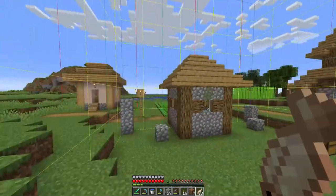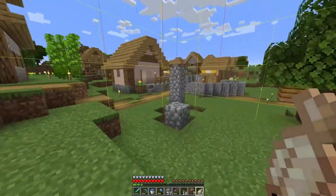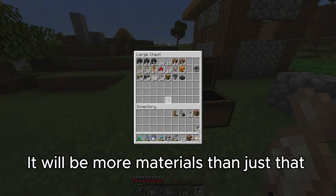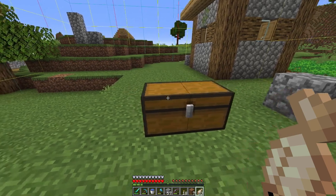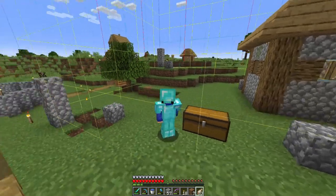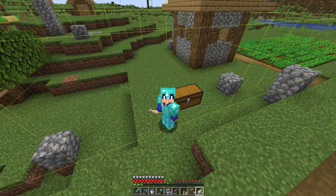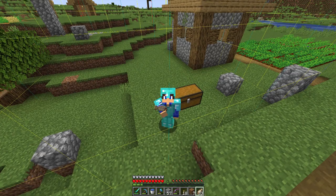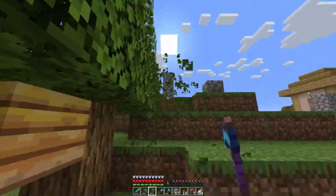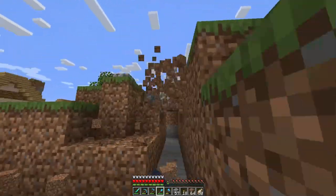I'm gonna firstly destroy this building, flatten the area and then we're gonna build the farm. For the farm, we've gone with the Easy Automatic Melon and Pumpkin farm from the Minecraft 1.20 tutorial made by Trilomes — the link is in the description. In the beginning part of the clean-up, we want to have a flat area, so we just destroyed the dirt that's in the way.